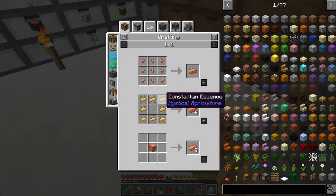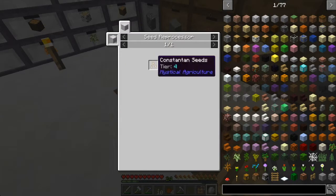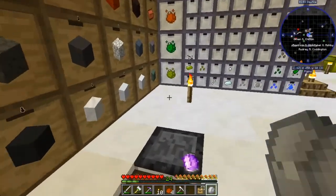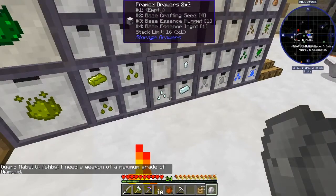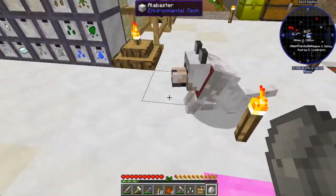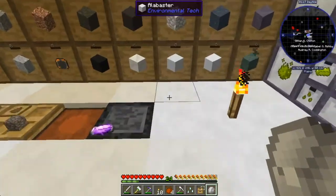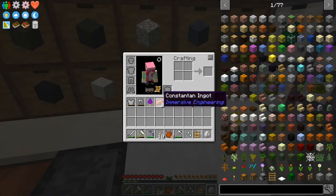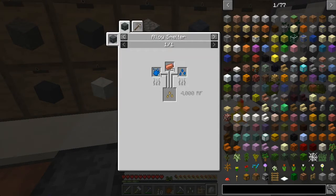Let's look at that real quick. I know I had everything to make this. To make a tier two we need a tier one crafting seed and prudentium, inferium, and base crafting. We'll do four of these and base crafting — that'll give us tier two. And then we needed... god, where is that? That is so annoying. Alright, so we have the stuff to make the tier three.